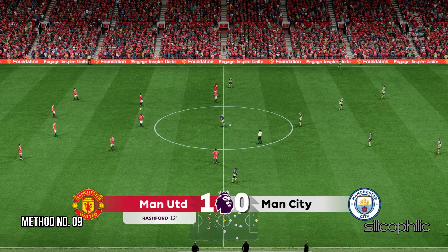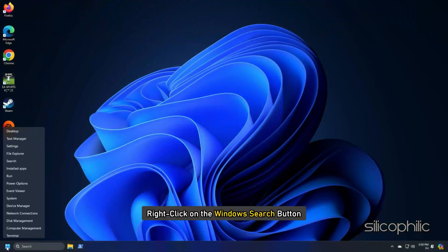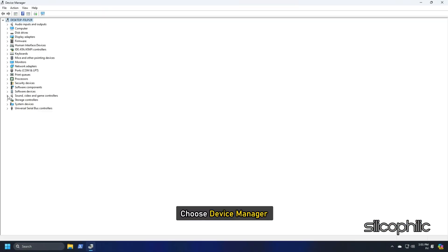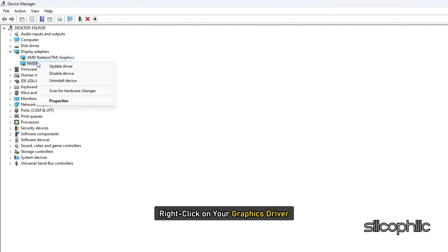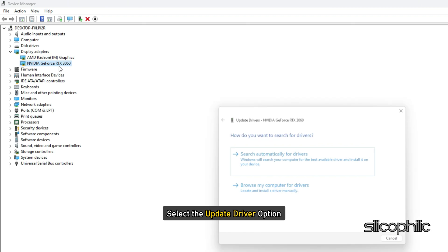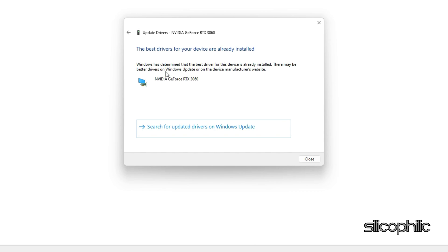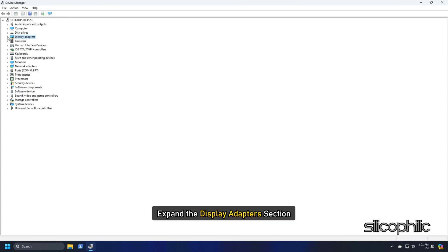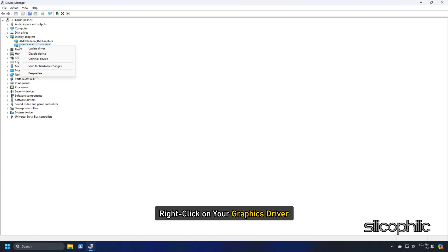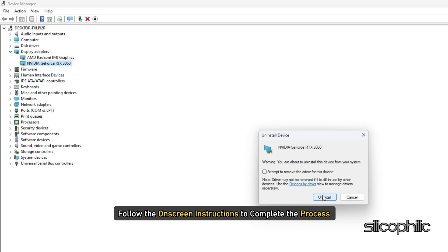Method 9: Update the Graphics Drivers. Right-click on the Windows Search button and choose Device Manager. Go to the Display Adapters section and expand it. Right-click on your graphics driver and select Update Driver. Click on 'Search Automatically for Drivers' and follow the on-screen instructions to download and install the latest driver. If updating doesn't work, you can reinstall them — expand the Display Adapters section, right-click on your graphics driver, click Uninstall Device, and follow the on-screen instructions.